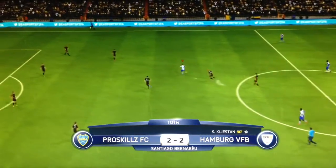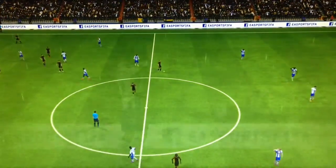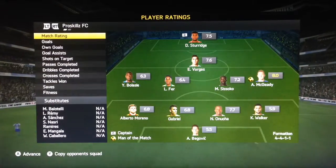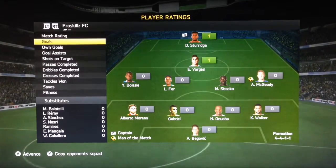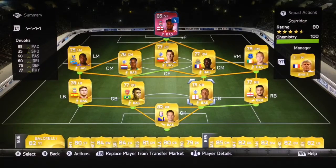Even though Vargas almost changed that, the match ends 2-2 — a draw against Team of the Week. It says Hamburg VFB, not sure why. McGity gets man of the match with an 8.0 rating; Sturridge gets 7.5 with 1 goal, Vargas with 1 goal, Sissoko and Moreno with 1 assist each. That's gonna be the end of today's video — if you enjoyed it, hit that like button, subscribe, and see ya!